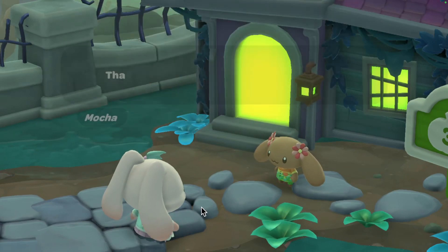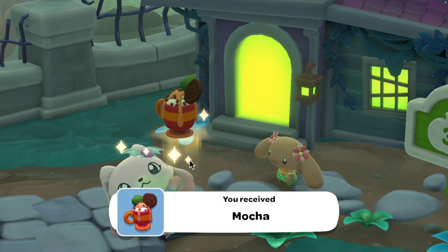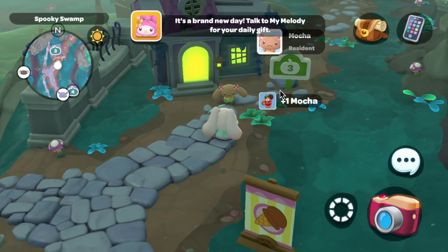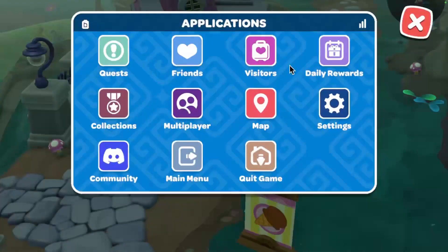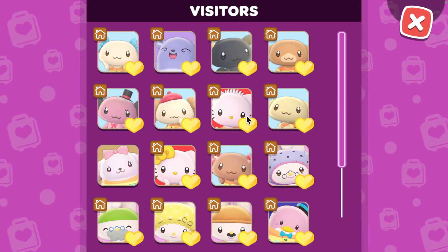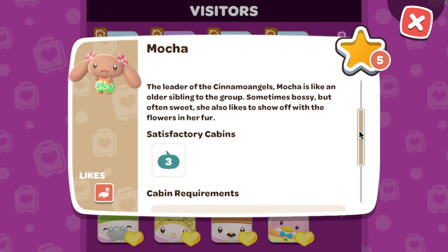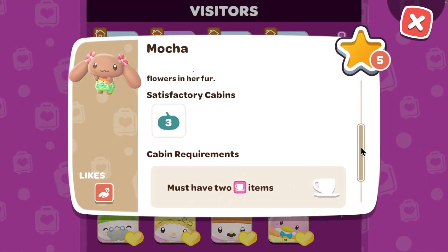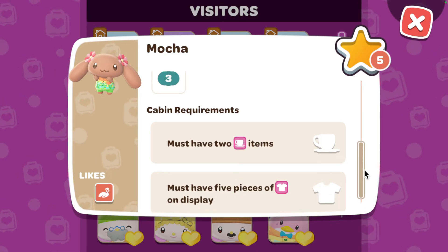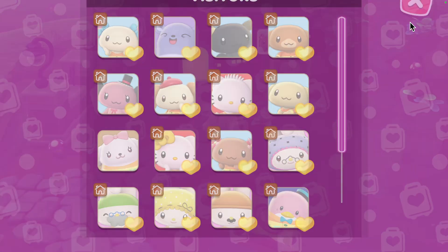We'll see what she gives us. Of course, Mocha gives us a mocha. So, this is Mocha — she needs two drink items, then she needs five pieces of clothing on display, and she also likes the sakura stuff.